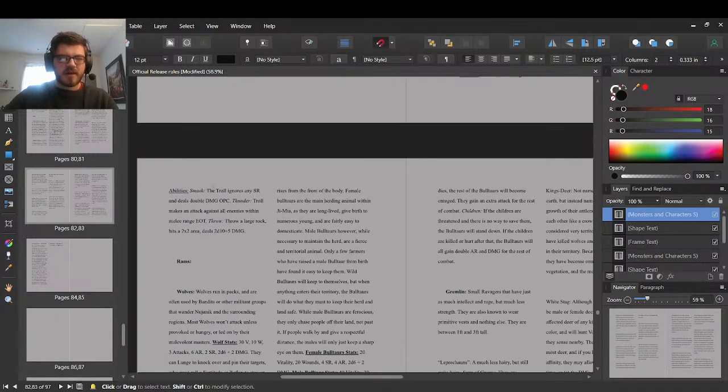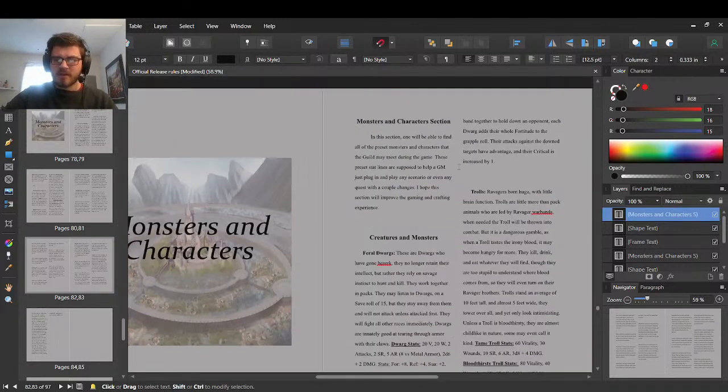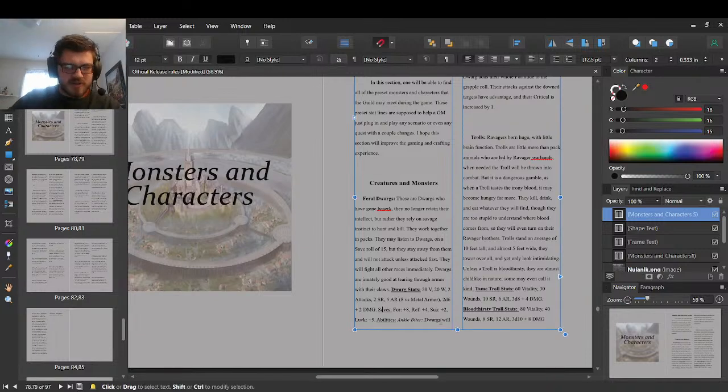With the creatures, I want them to have their own stats and different abilities. I also have a system of actual stats — they're called stats in-game. They are: fortitude, reflex, suave, luck, and intelligence. Those five are the typical stats.